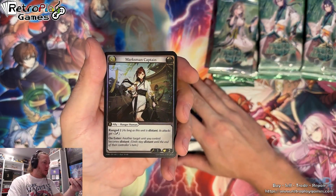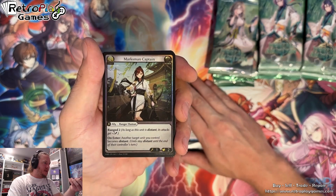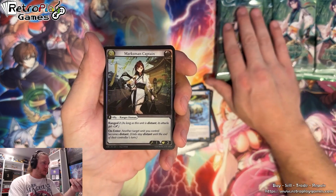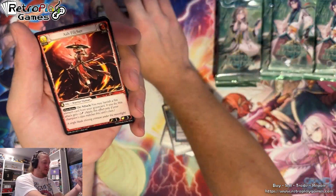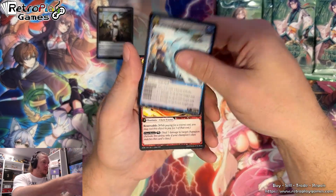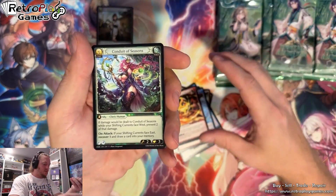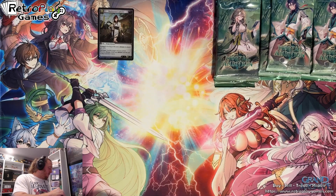Okay, we're coming with a foil out of our first pack. Nice. Marksman Captain — Range 2 on enter, another target unit you control becomes distant. That's cool because there is a lot of good stuff. Fractal Sparks — seen that one already. There's a target champion.